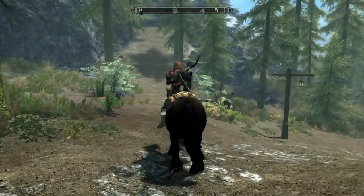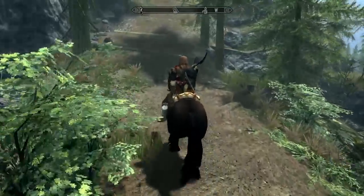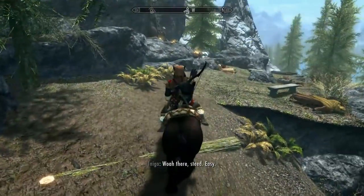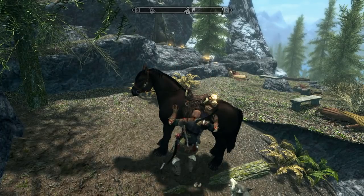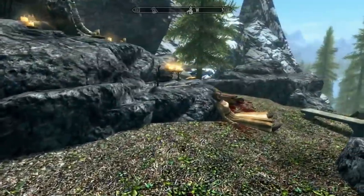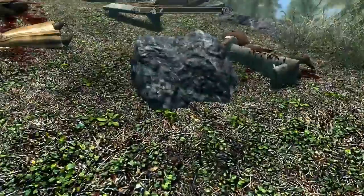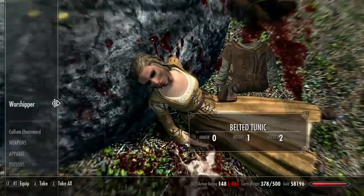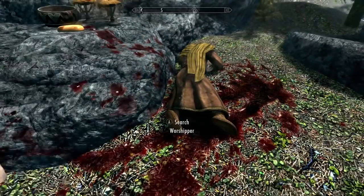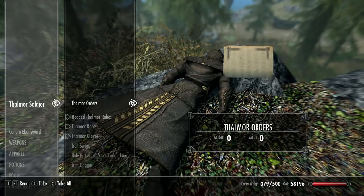What's up there? I should get to know the area around my property because I've never gone to places around this area before. What is up here? Oh, it's the Shrine of Talos. Oh no. A worshiper... worshippers of Talos. Killed at a shrine while they were worshiping. Oh no. Thalmor orders.